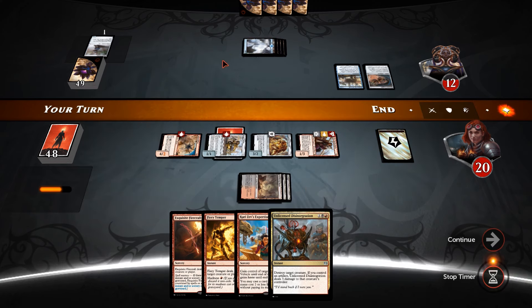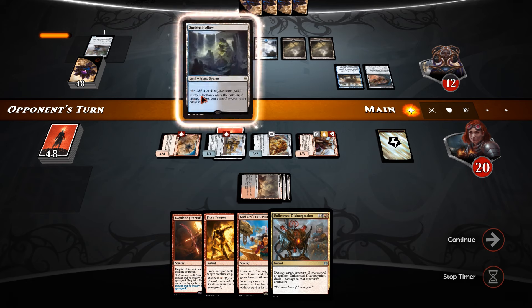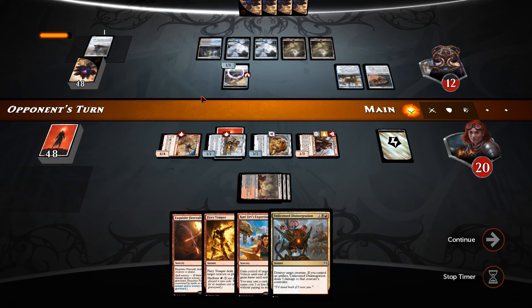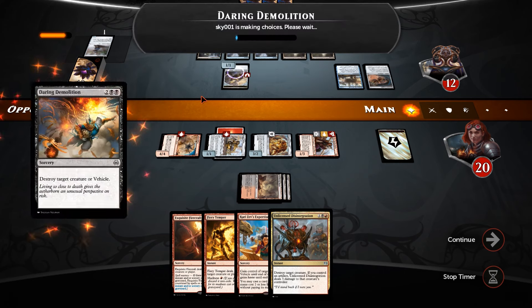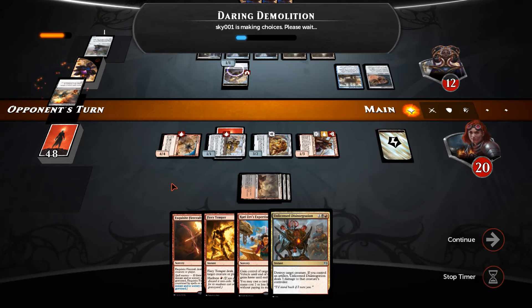So he needs Languish and not Yahenni's Expertise to wipe our board completely. He makes a Thopter which has summoning sickness — it's a decent blocker at the moment. Sunken Hollow. If he wants to hold up counters now... Daring Demolition — destroy target creature or vehicle. Okay, don't see that one very often.